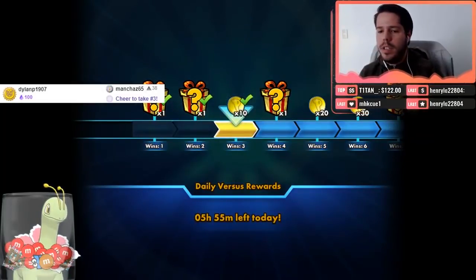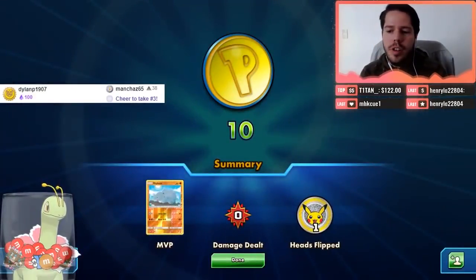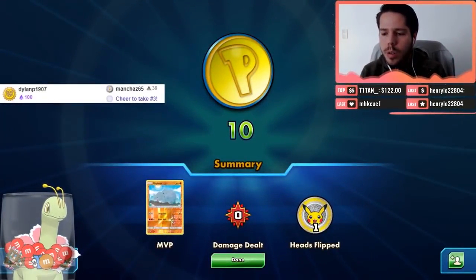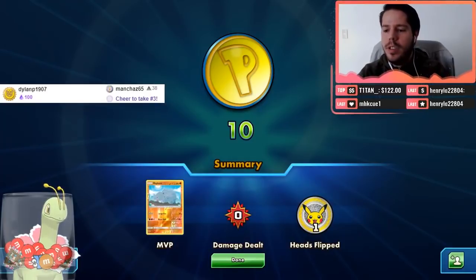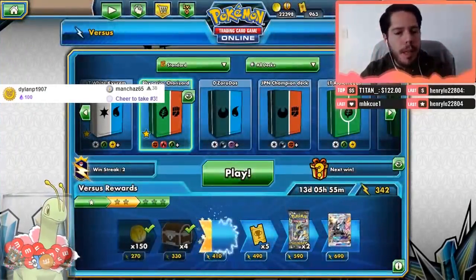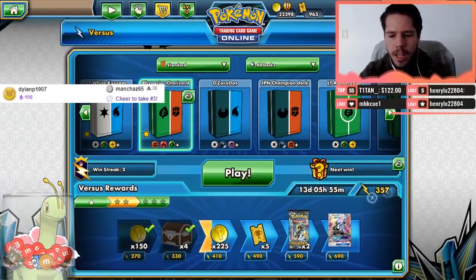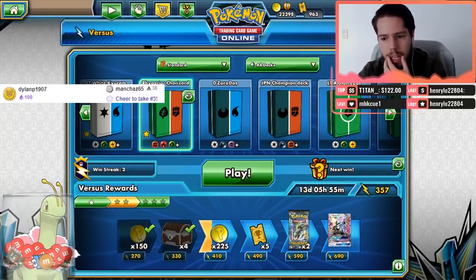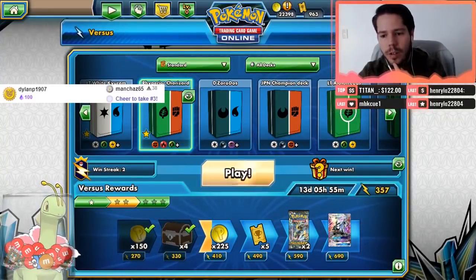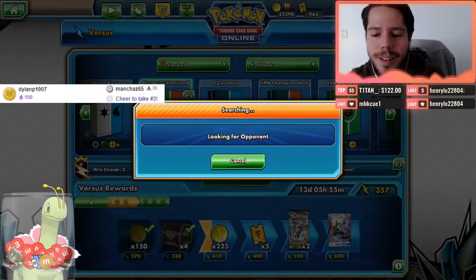Why not wait on evolve until you know the flip is lethal damage? I mean, Charizard has so much HP — my opponent has nothing in play that can kill the Charizard. There's no reason to wait. Dylan, thank you so much for the 100 bits. And thank you for the orange M&M. That was pretty cool — let's play another game.